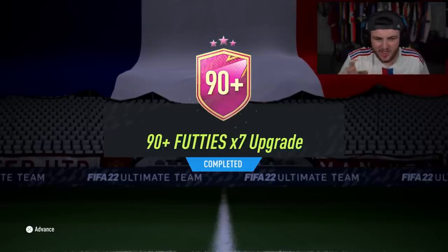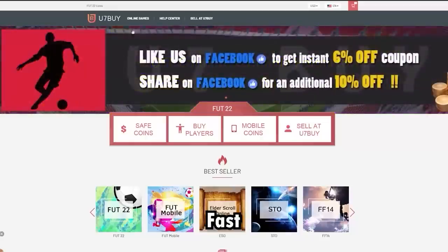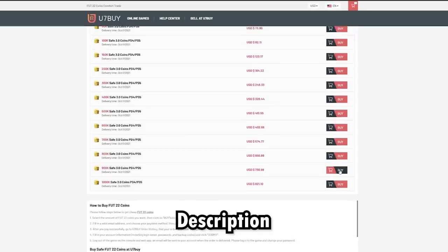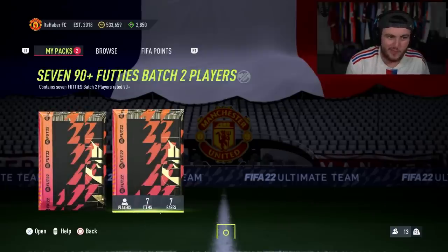EA just dropped the 90 Plus Footies x7 upgrade - let's see what this pack has in store. For cheap, fast and reliable FUT coins, check out u7buy.com - there's a link in the description, and use the code 'haber' to get a discount on all your orders.